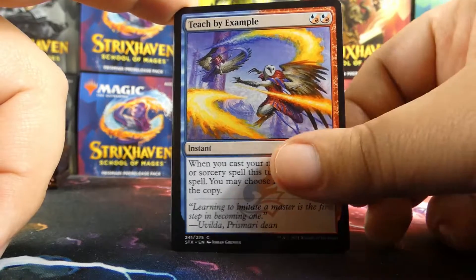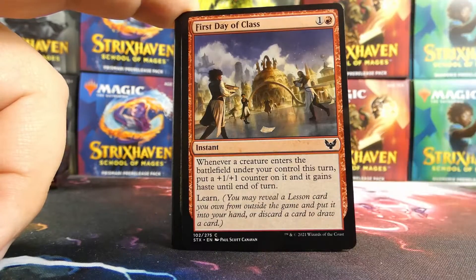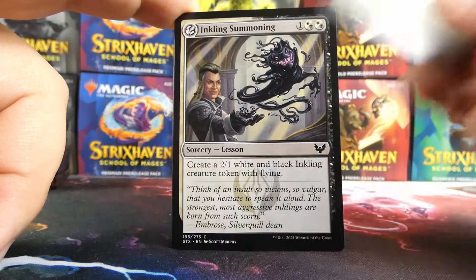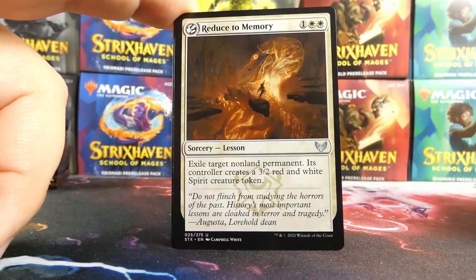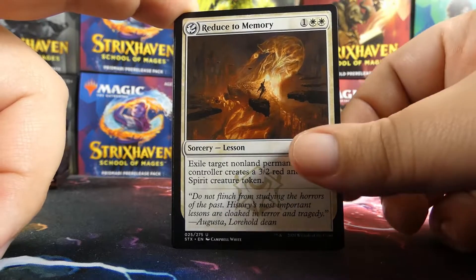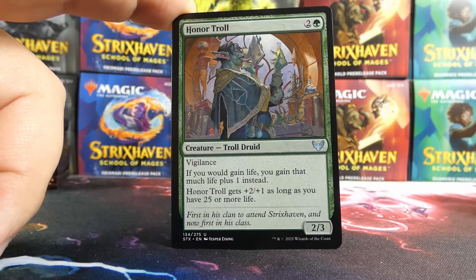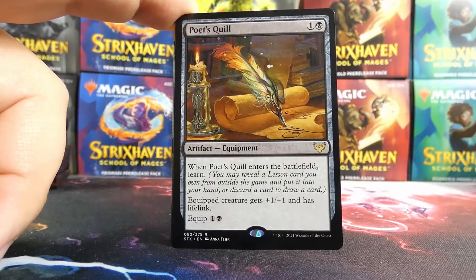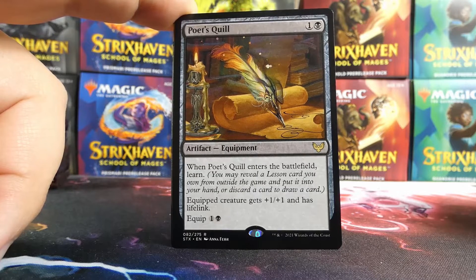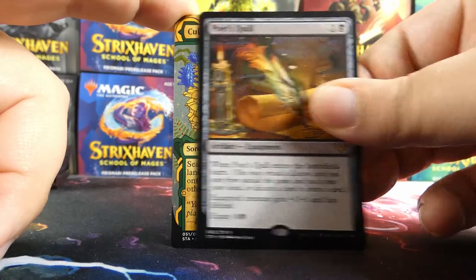Opening Pack 1: we have a Spiteful Squad, Teach by Example, Thrilling Discovery, Arrogant Poet, Stone Rise Spirit, Frost Trickster, First Day of Class, Charge Through, Inkling Summoning, Ether Helix — gorgeous art — a Reduce to Memory lesson, and an Honor Troll. My first rare/mythic is a Poet's Quill. I love the art and flavor, but it's not on the list.